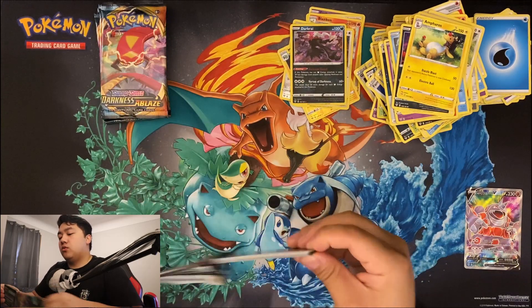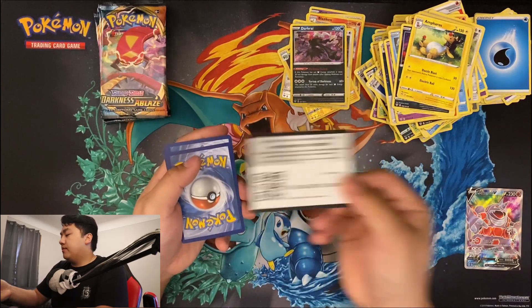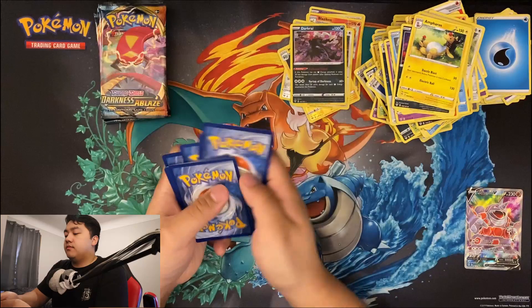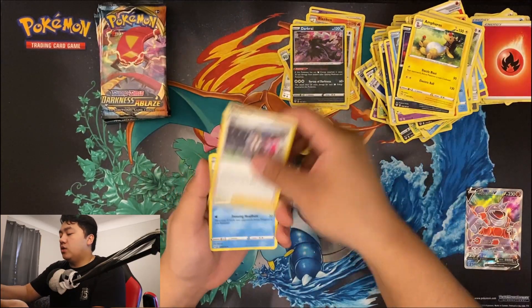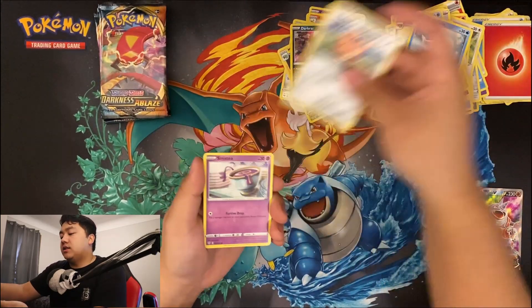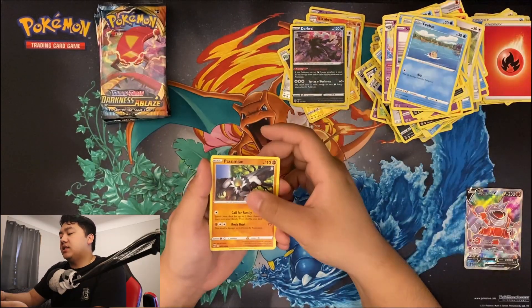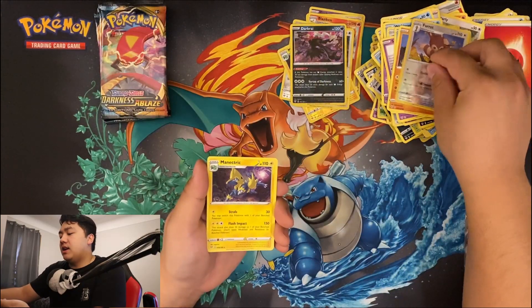Hoping to pull a Charizard or something. Energy, Rose, Trader, Vanillish, Poltergeist, Wishiwashi, Cufant, Sinistea, Feebas, Passimian, Furfrou, and Manectric.